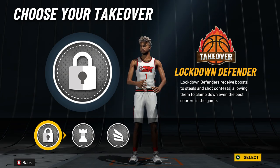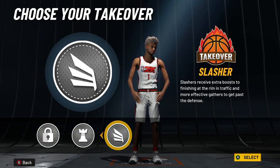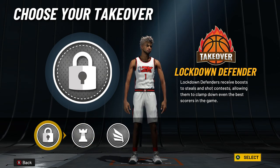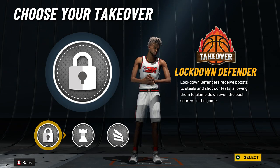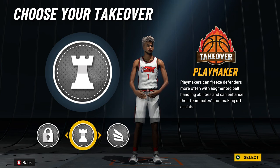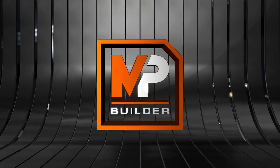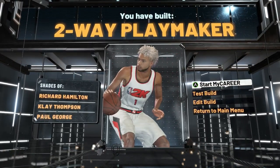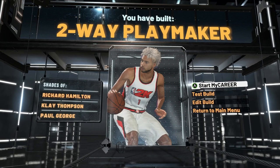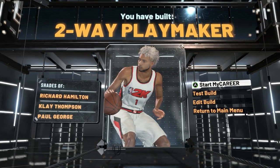So we're going to click that and choose our takeover. I could honestly go any of the three — slashing gets more contact dunks in takeover, playmaking lets you break ankles and boost your teammates in takeover, and lock takeover boosts speed, vertical, and defense. I'm going to go with Playmaking Takeover because I'll have a lot of fun with it and it'll make my teammates in the corner better at shooting. The build comparisons come out as shades of Paul George, Klay Thompson, and Richard Hamilton.